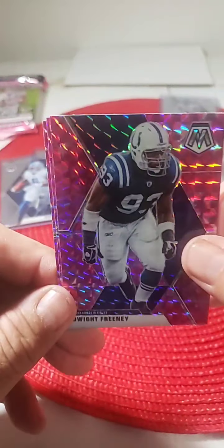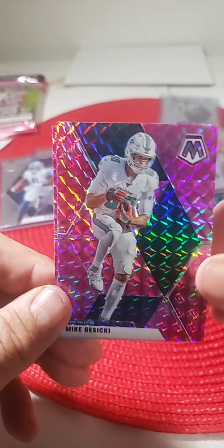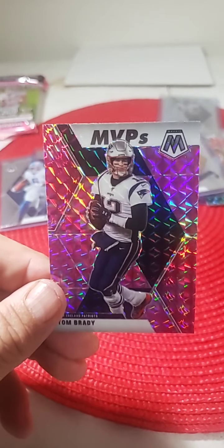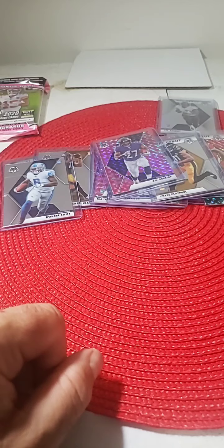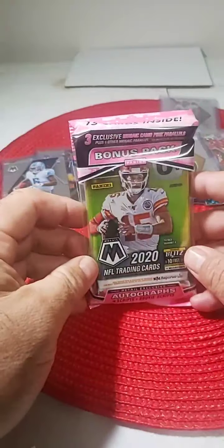Pink camo pack: Dwight Freeney Colts, and MVP pink camo Tom Brady for Ron and the Patriots. Nice hit right there with the pink camo Brady. Nice job Ron. In the last pack of the night.